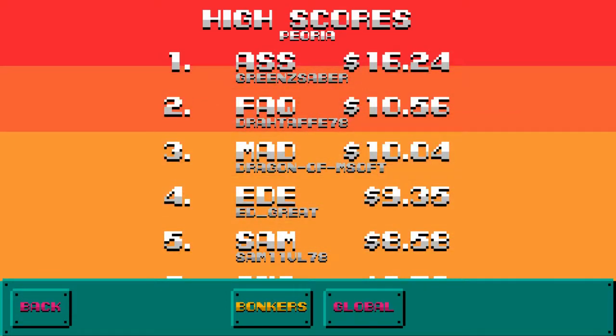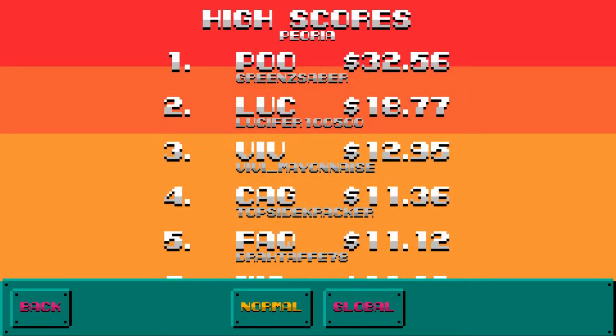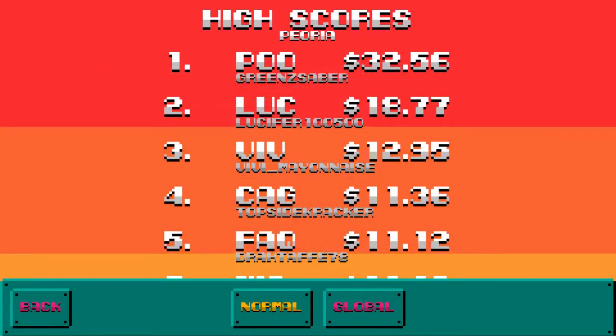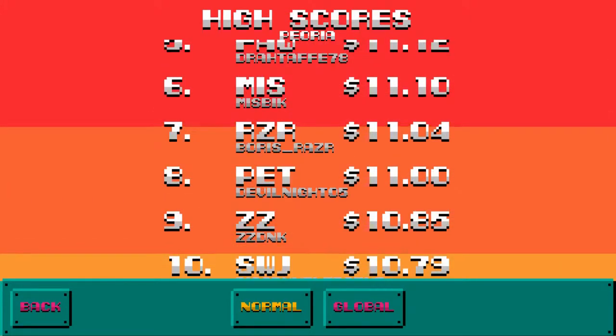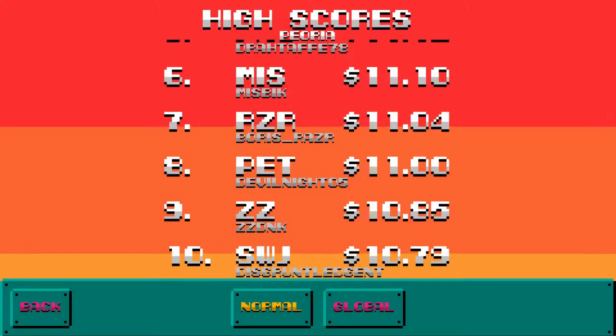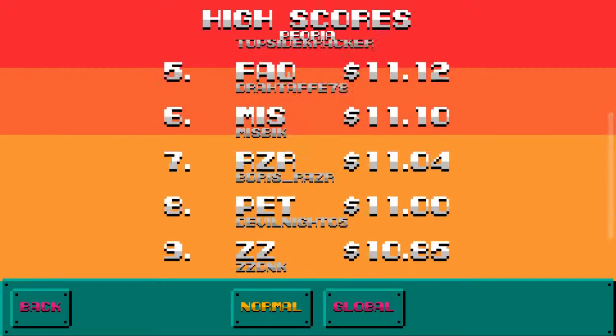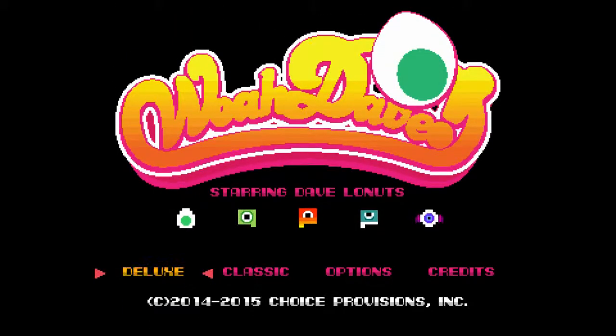If you do well enough, you unlock even harder difficulty modes. This might be the world high score on this beta version — 32.56, which you saw me struggle to get 50-some cents on. Imagine how hard it is just to get all of that. Thanks for tuning in, see you guys again next time.